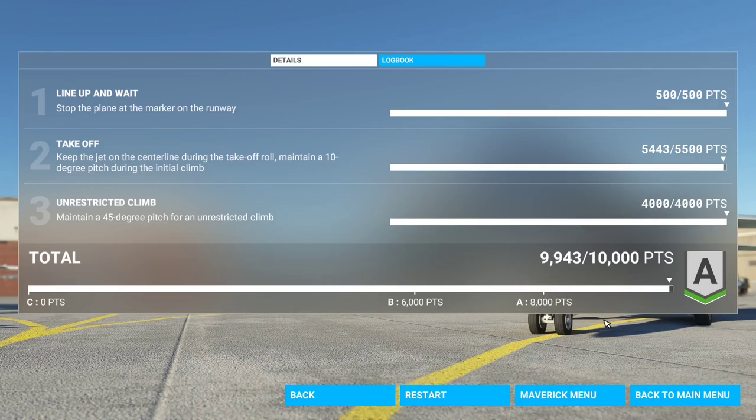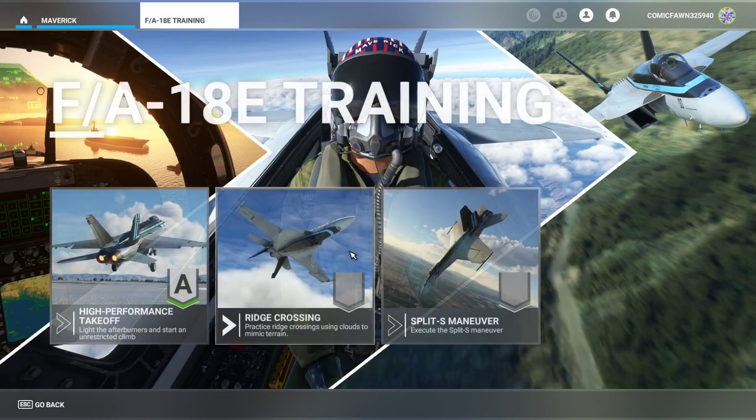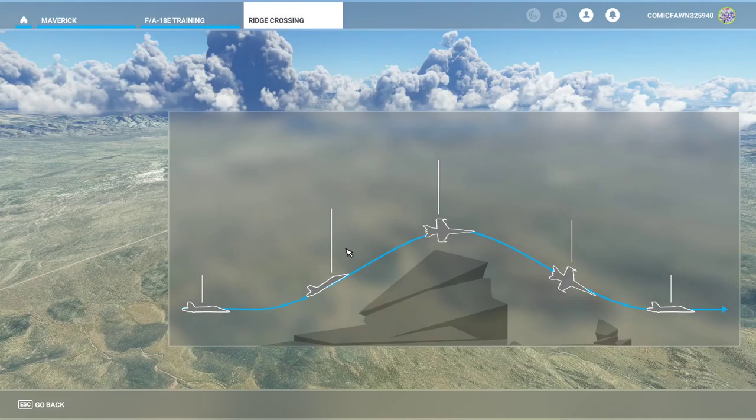That was my third attempt — I was trying to get an A just to show you how it goes. And that's the first one. We're now going to move on to the second tutorial. As you can see here, we'll be doing a ridge crossing next. Let's see what it is.